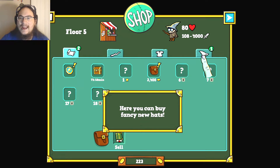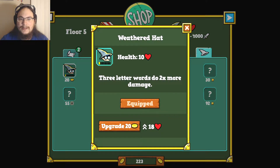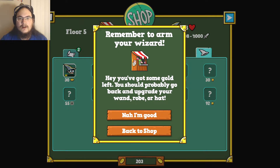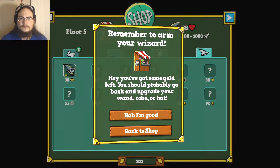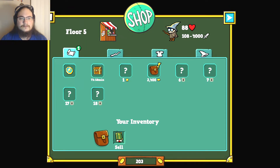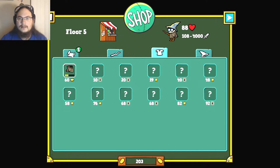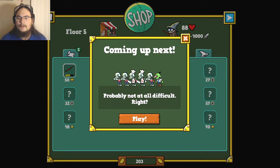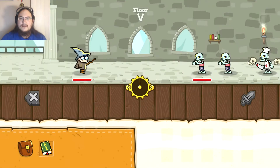You can buy fancy new pants! Let's do the hat thing — three-letter words do two times more damage. Sure, why not? I've got some gold. Remember, you can arm your wizard, you've got some gold left, you should go back and upgrade your wand, robe, hat. Armored corpse — beat the armored corpse on the 10th floor. I kinda wanna save my gold in case I get a better wand. Let's do the thing!